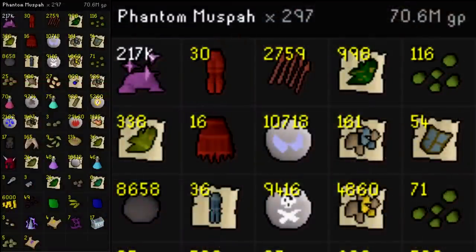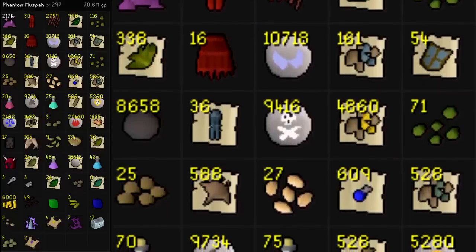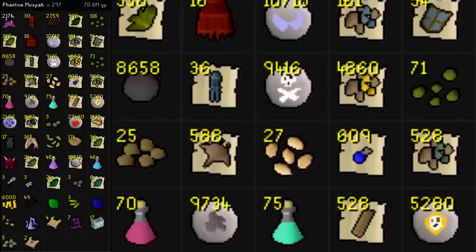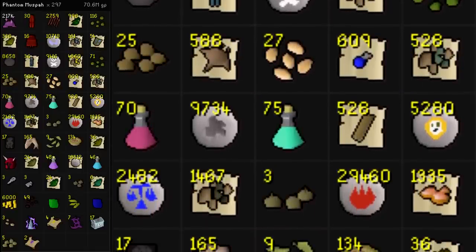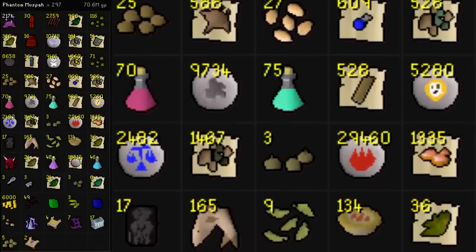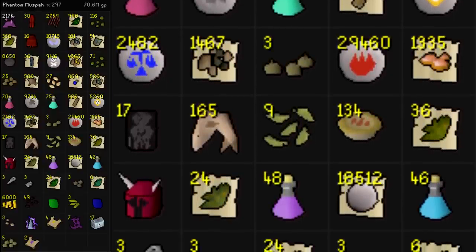Here's the loot so far for Muspah — zero Venator Shards unfortunately, but a good sample of all the regular drops. It drops a lot of good drops like Dragon Legs and Med Helms for GP, good seeds like Snapdragon and Torstol, Dragon Bolts, lots of runes, and so much more. It's basically a combination of Vorkath and Zulrah drops but overall better and scaled up. This boss is harder than the other two, mainly because the gear requirements are higher to get similar kill times.